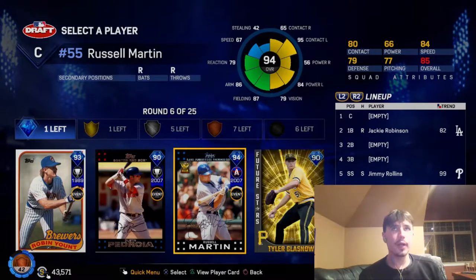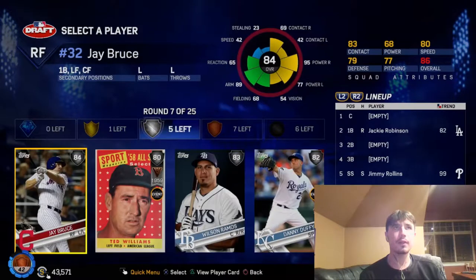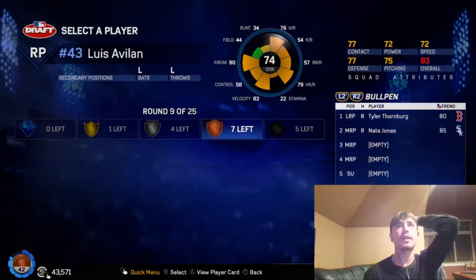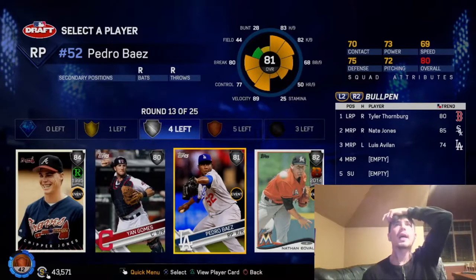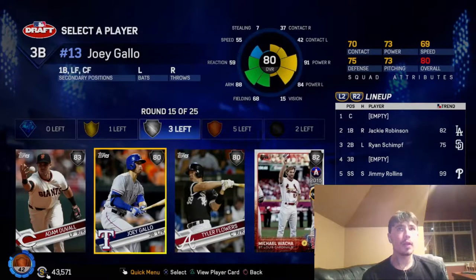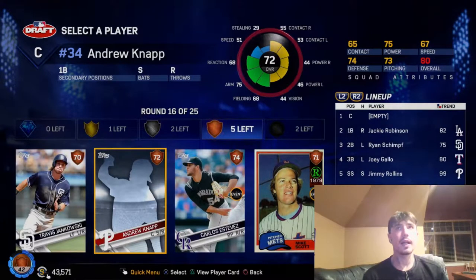Our second diamond round — we're gonna go Robin Yount here. That card looks pretty good, and the 93 is not too much worse than the 99 version. Let's go Jay Bruce — card has some good power. Let's go Luis Avalon, get a lefty in the bullpen — good break, good velocity. We're gonna go with Ryan Schimpf. He is a BR beast. Let's go Pedro Baez because we could use some help in the bullpen. I'm gonna go with Joey Gallo. I hit really well with that card and he is always a BR beast for me, man.